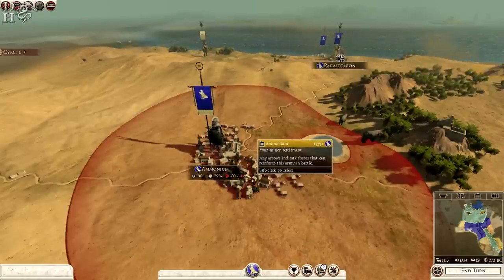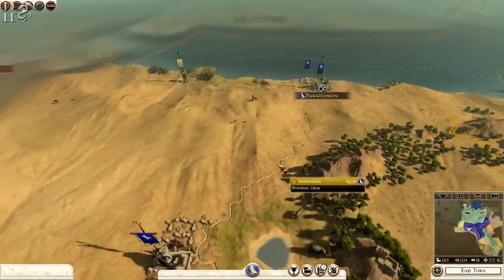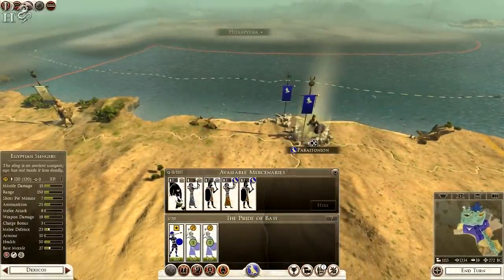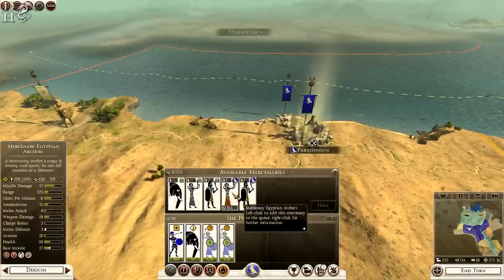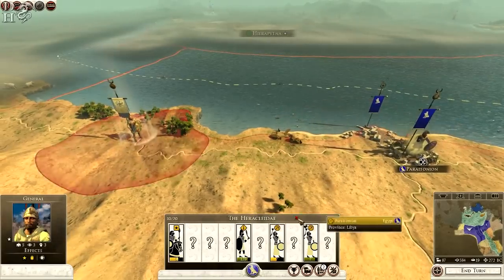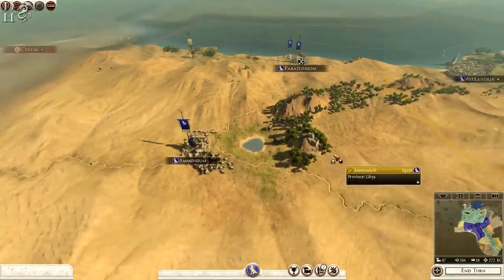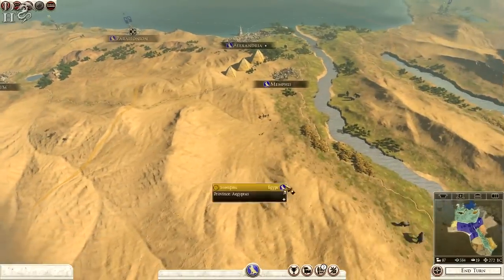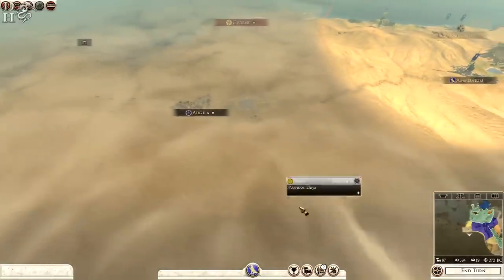We now have Ammonium and Paratonium. We will have a rebellion in the next turn, no doubt. I don't think I'm gonna have enough time to recruit both of these, so I will be getting another unit of war elephants and we will get some Egyptian archers as well. That should easily be enough to take all these out. The war elephants by themselves could probably take them out, but we'll see how it goes. We have two settlements — I will be taking out Cyrene and I might even take these guys out, the Nassamonez.